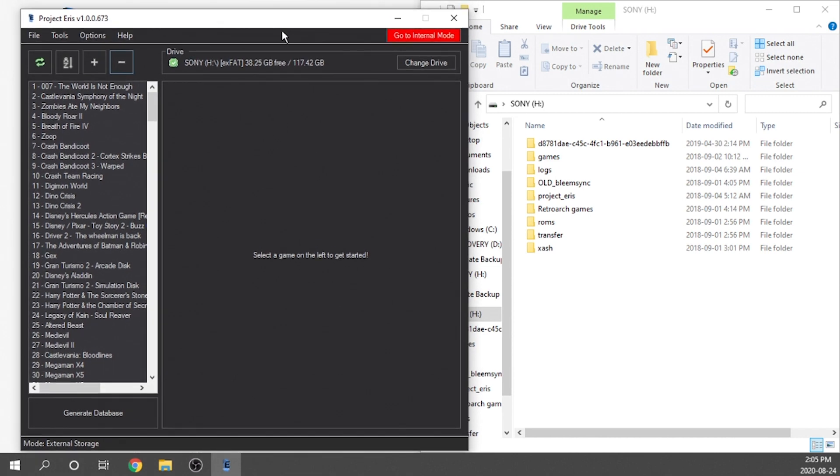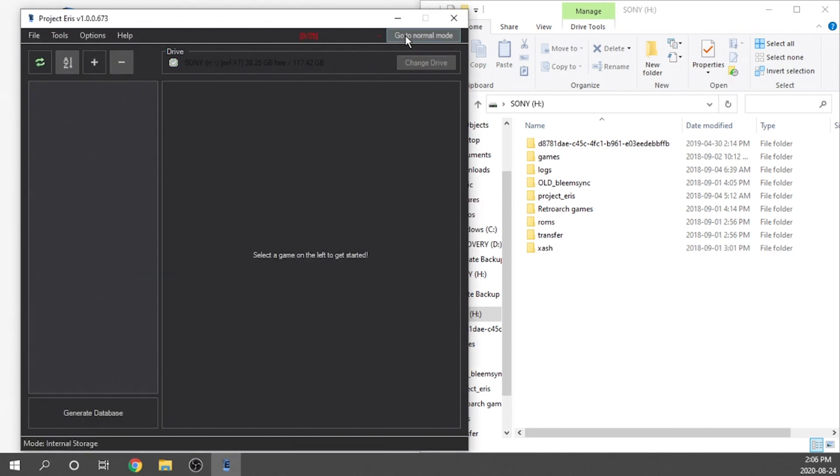You're going to notice a red button in the top right corner that says Go to Internal Mode. The bottom left corner shows what mode you're currently in — we're in External Storage. Because we've installed the mod and the desktop app has identified the backup, we can now hit Go to Internal Mode. This lets us add games, and it gives us a maximum of 25 games. Keep in mind you may not be able to load all 25, because it depends on game size — we're only working with about 15 gigabytes of internal data.